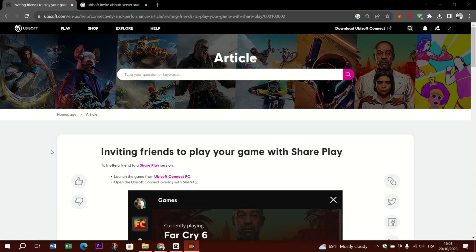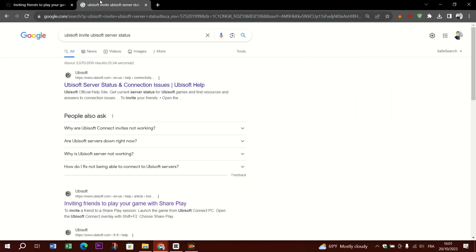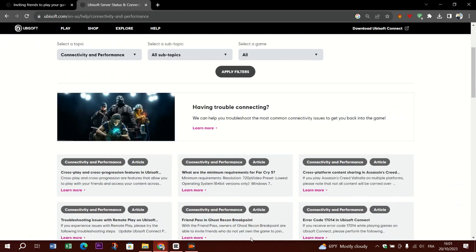Hello guys and welcome back to Tresor Digital. Today's topic is how to fix Ubisoft Connect invites not working. If you're experiencing issues with Ubisoft Connect invites not working, try the following steps. One: check server status — sometimes the issue